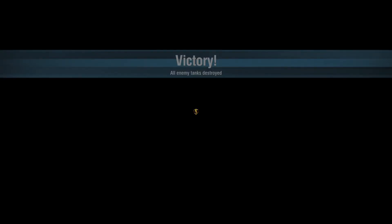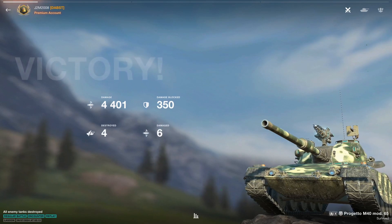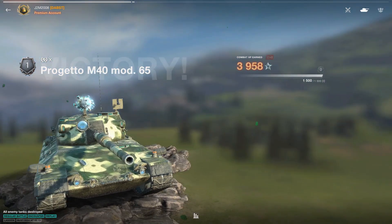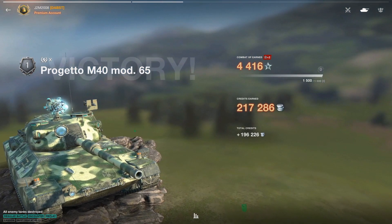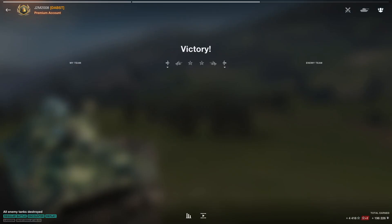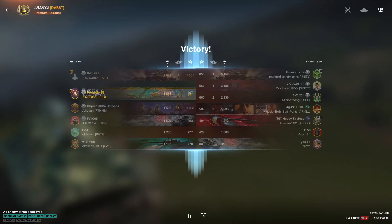We've got one more coming up for you. Looking at 4401 damage, 350 blocked and four kills for that beautiful golden M. 4416 XP and 96,000 credits after tax. An awesome job up the top there.